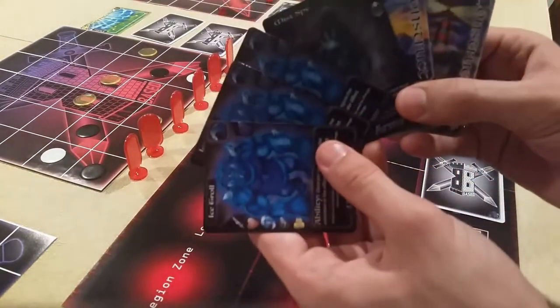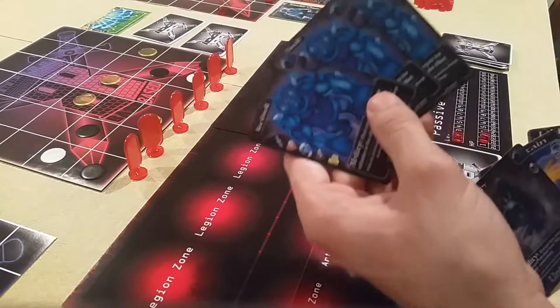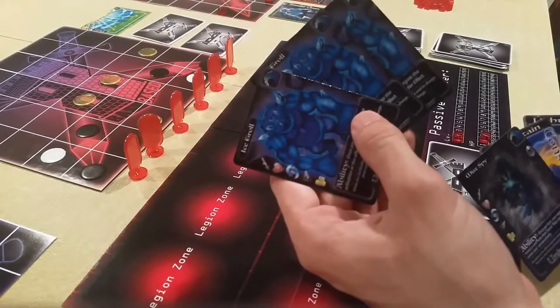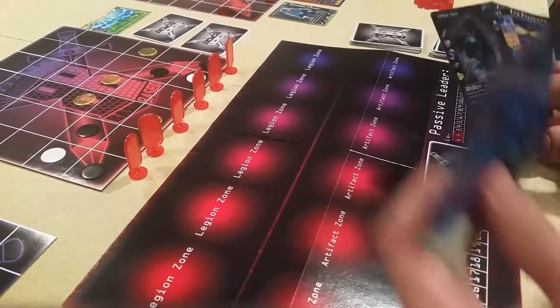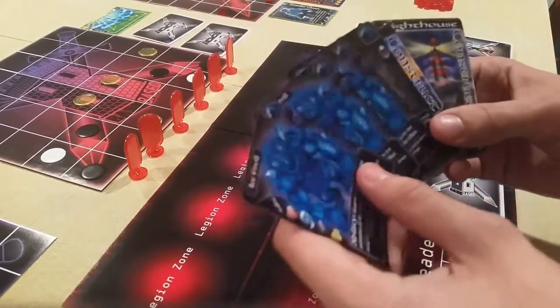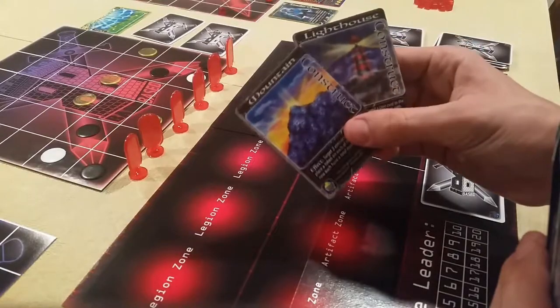Just to show you my hand — I have 3 ice trolls because I didn't shuffle this. When you start a game you have to shuffle, but just to save time I didn't. I also have a mist spy and 2 constructs: the mountain and the lighthouse.